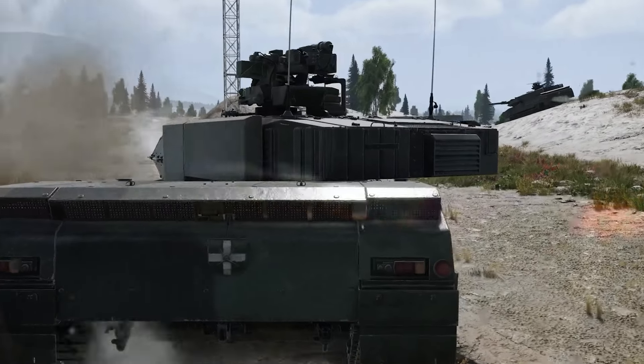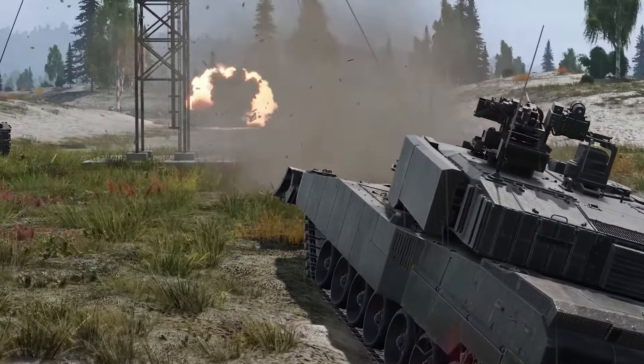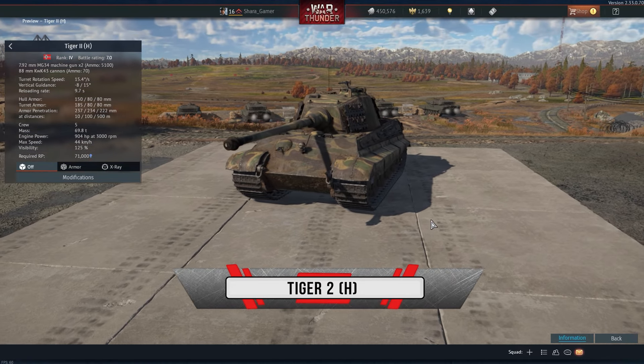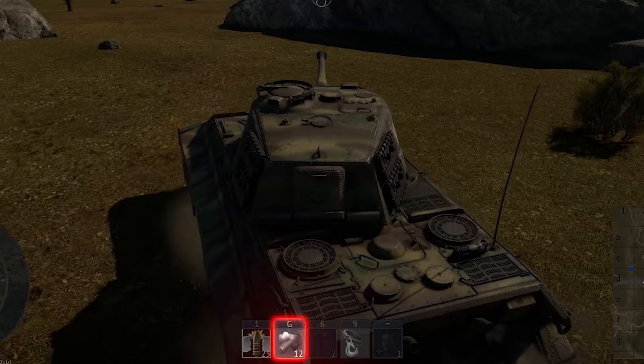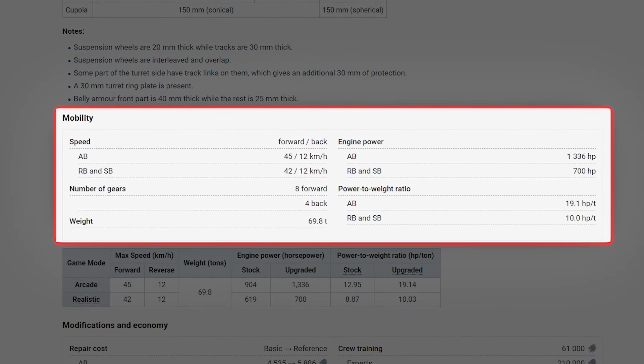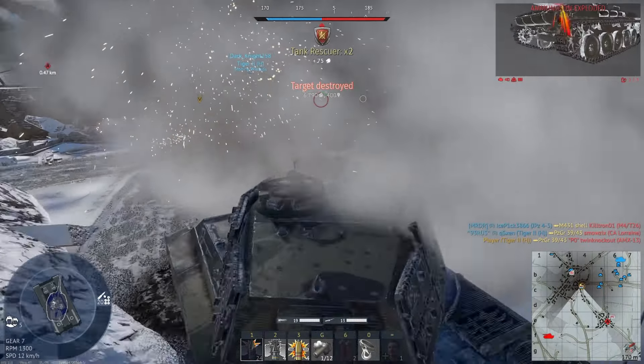I think no one will argue that the Germans have some of the best tanks, and the first one I will show you is the Tiger II H of the fourth rank. It has everything: good reload, smoke, powerful cannon, and even quite decent maneuverability for a heavy tank — not Formula 1, but it will please. It is best used on large open maps so you can fully utilize the power of German artillery.